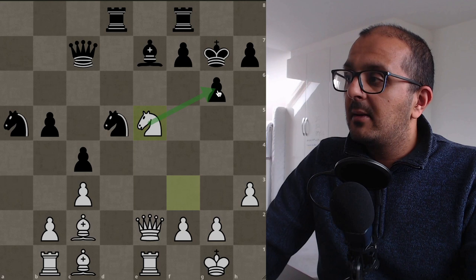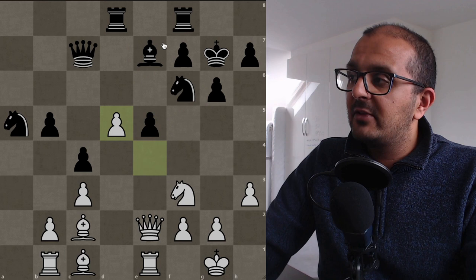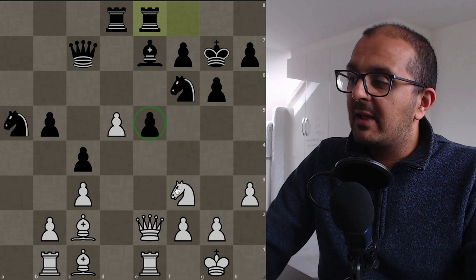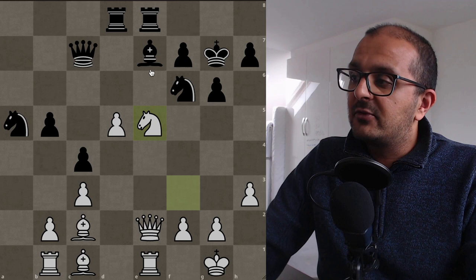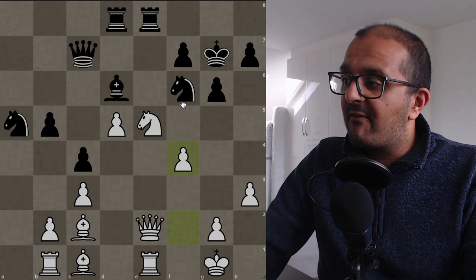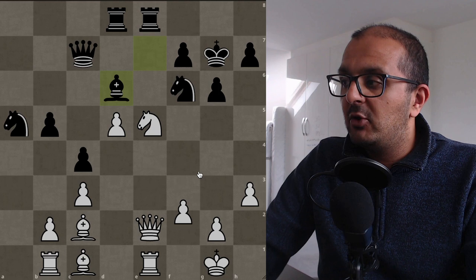Instead of knight takes d5, Bronstein goes for bishop takes d5. After e takes d5, if Bronstein went with knight takes d5, knight takes e5 is less threatening because the bishop is doubly defended. Bronstein plays the interesting move rook to e8, effectively saying: if you want to pick up this pawn, you'll have to do it via queen exchange. The problem with white playing knight takes e5 is it creates a discovered pin with bishop to d6 — the knight is triple attacked and can't move. White is forced to play f4, and if knight takes d5, the pawn is hanging and white is in a completely losing position.